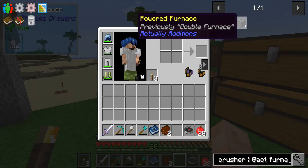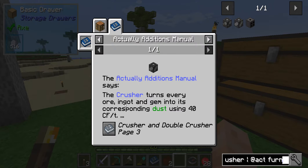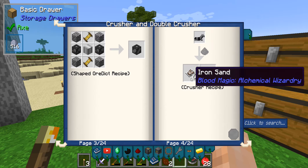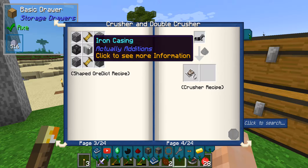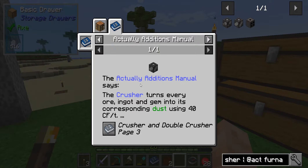Now, in 1.10 that was called the double furnace, but now it's called the powered furnace. This guy just does stuff for you. To make it, we need two advanced coils, an iron casing, two crushers, and some cobble. Not too difficult.